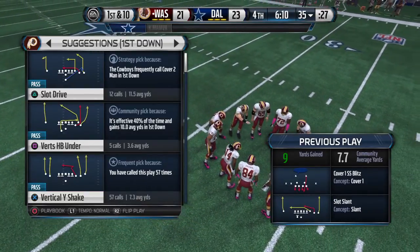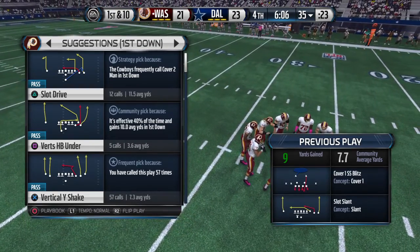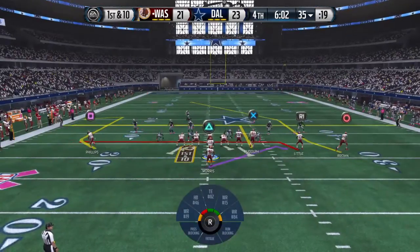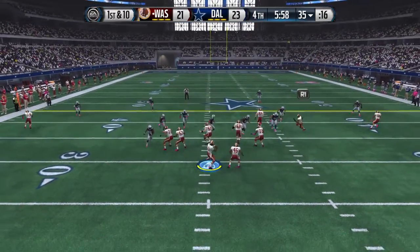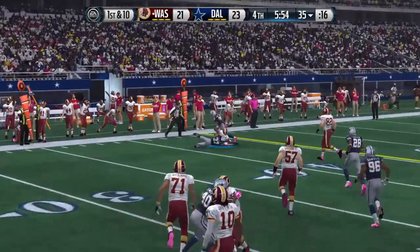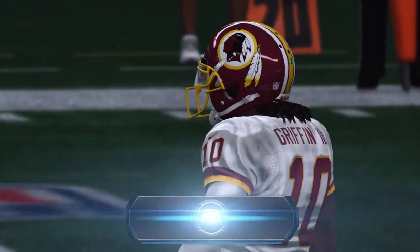It used to be that everything was focused around the wide receiver — he was the number one guy in the passing offense. But now we see many tight ends who are the number one option, just like we're seeing here today. Griffin the third will have it in the pistol. Now first and ten. Greg Little with the grab, and he's tackled some three yards away from a first down.